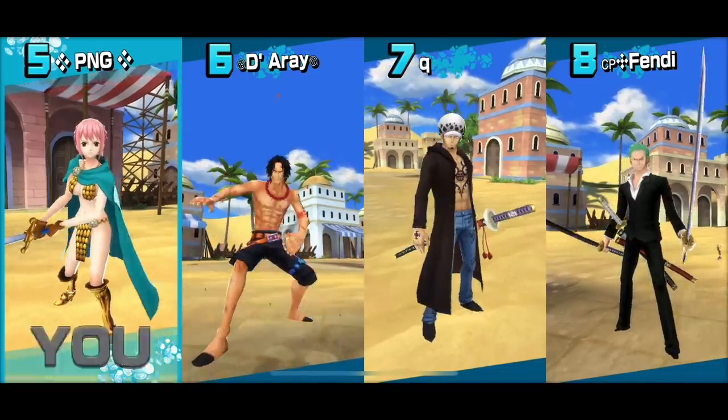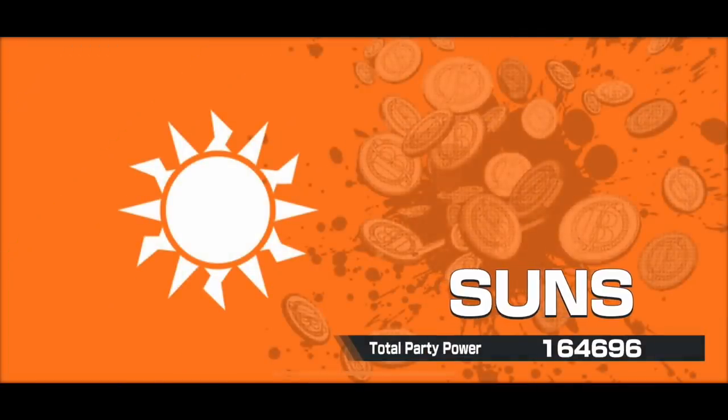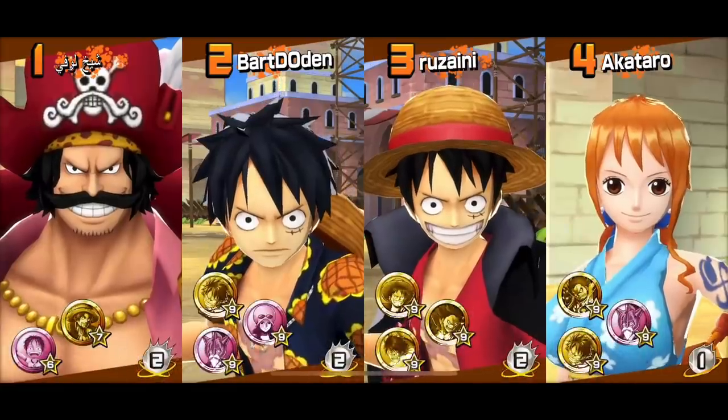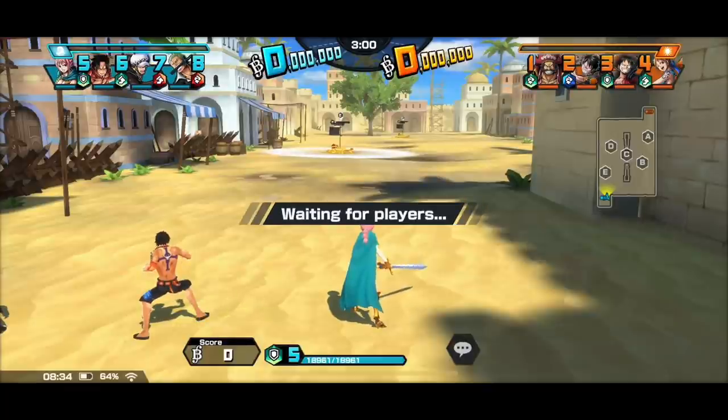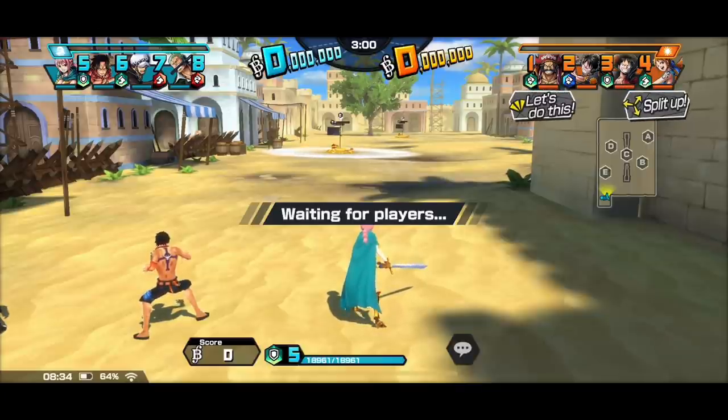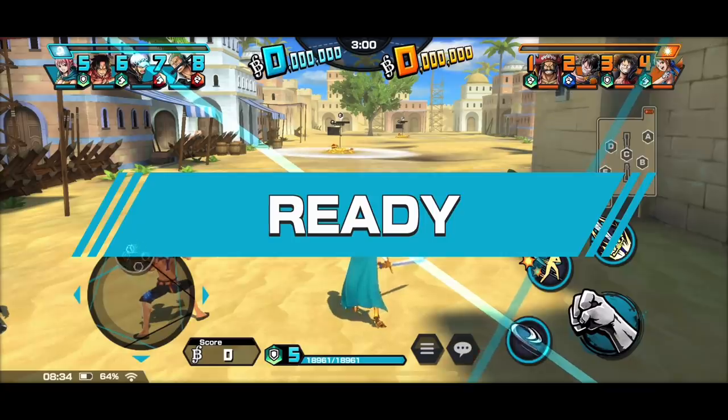Alright, let's see then. We got Paramount, Ace, Dressrosa Law, and Zoro as teammates. We probably got a Roger and a Raid Luffy on the enemy side. I have to be careful with that Dressrosa Law feed though — he's gonna cause a lot of problems.